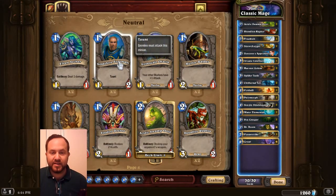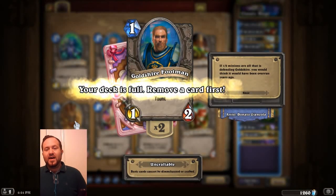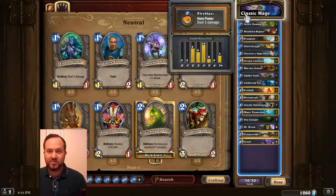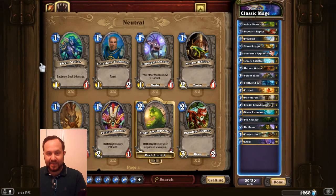Maybe one thing I can explain is this minion over here — it says Taunt. Taunt means that if this minion is on the field, this is the only one that can be attacked. Only Taunt minions can be attacked, and then you can go through and attack your opponent's face. I would say the main difference between Plants vs. Zombies Heroes and Hearthstone is the fact that in Hearthstone there are no lanes. In Plants vs. Zombies Heroes you have 5 lanes, and every single minion you put in those lanes will only attack there.